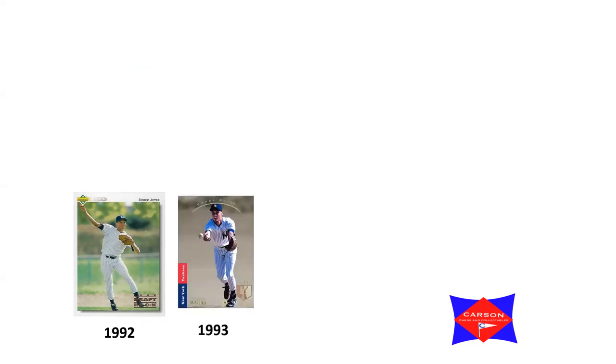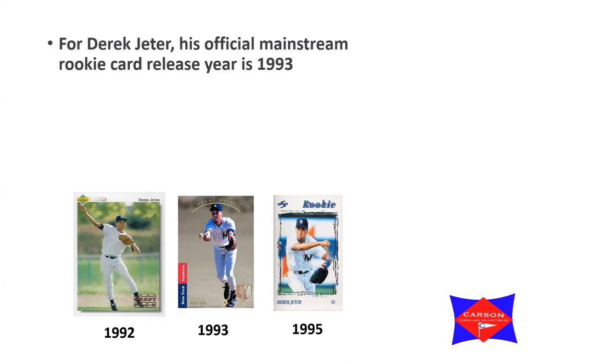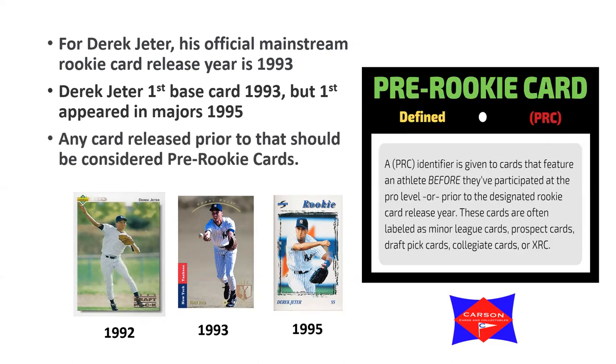Looking at Hall of Famer Derek Jeter: there's a card from 1992, then a card from 1993 that became one of his most valuable, and a card in 1995 that even says 'rookie' on it. Jeter's official mainstream base rookie card release was 1993 - that is what they consider his rookie card. His first base card is 1993, but he first appeared in the majors in 1995, which really should by definition be his rookie year. Any card released prior to that should be considered a pre-rookie card.